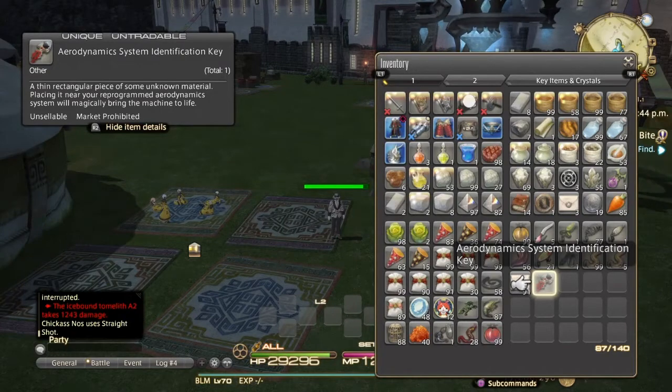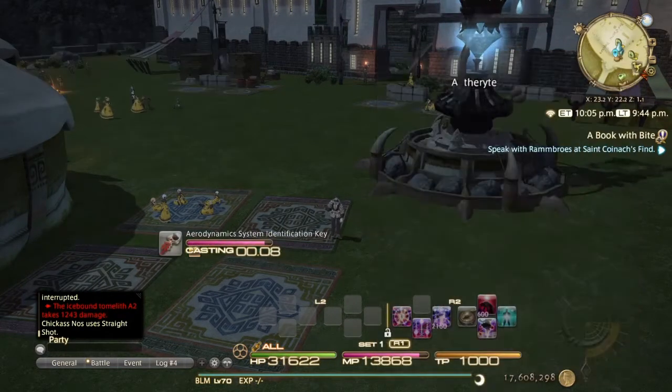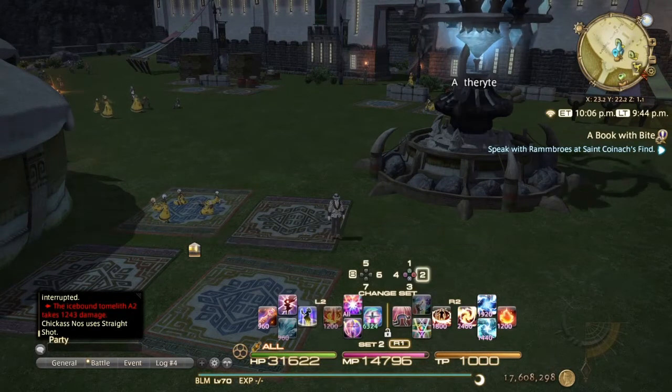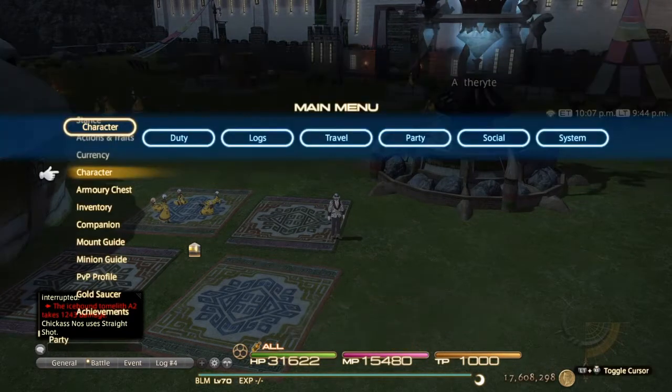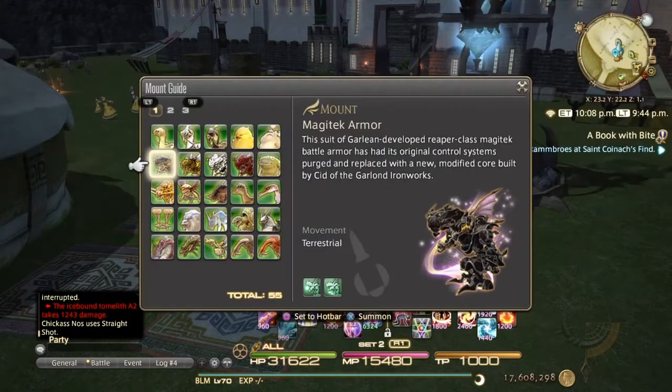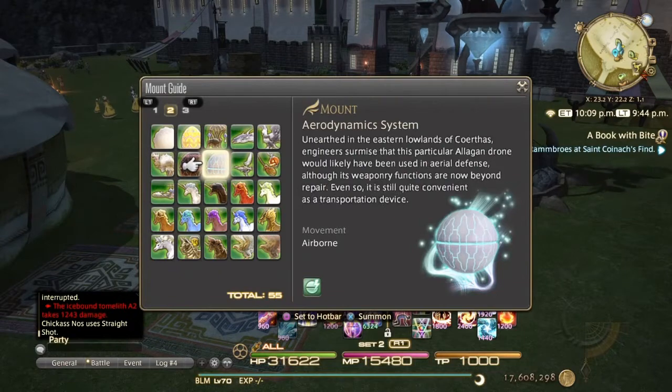I'll show you what it looks like. It's like the black ADS that you get — I think that's 100 wins for any GC — it's like that, but white and blue, and it sort of glows. It looks way better, in my opinion.